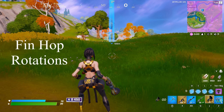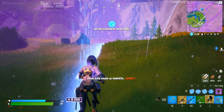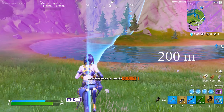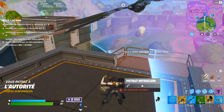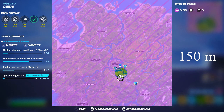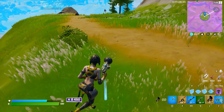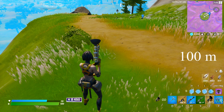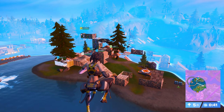So I went in game to measure the distances. For the fifth zone, the diameter is 200 meters. If you want to go from the edge of the zone to the 50-50 zone it will be 150 meters. And for the zone before removing it's a 100 meter zone. So all the fin hops I've already showed you will be easy to use in those zones.